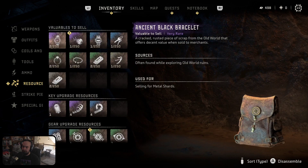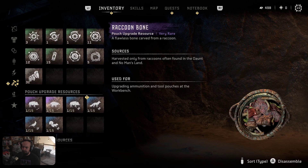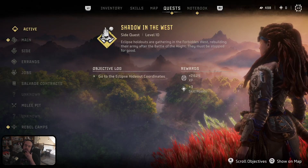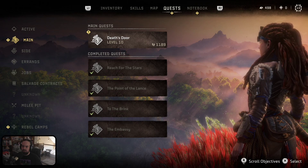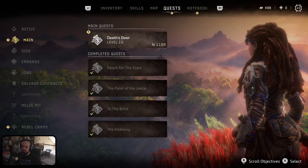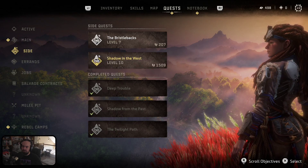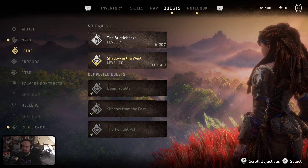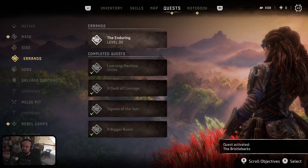Shadows. Shadow in the West. That looks like it's going to be... there are rebel camps. Death's Door is my current main mission. Shadow in the West is a side mission, including the Bristlebacks, which now I can do! So we'll select that one since that was an ongoing one.